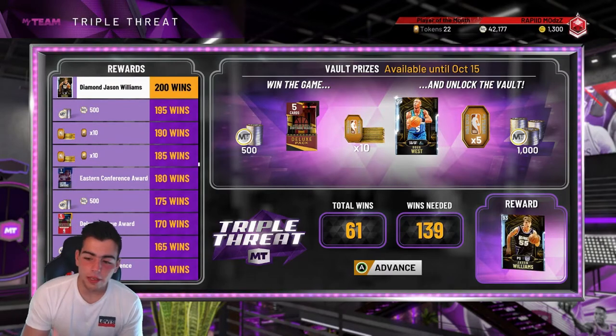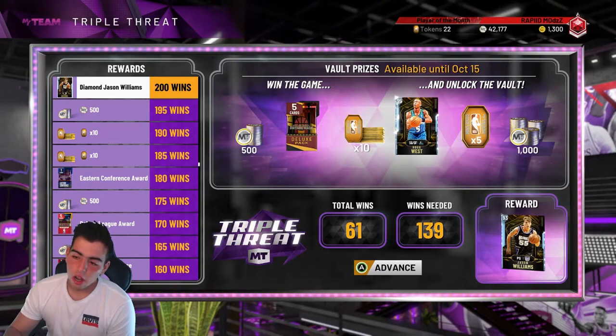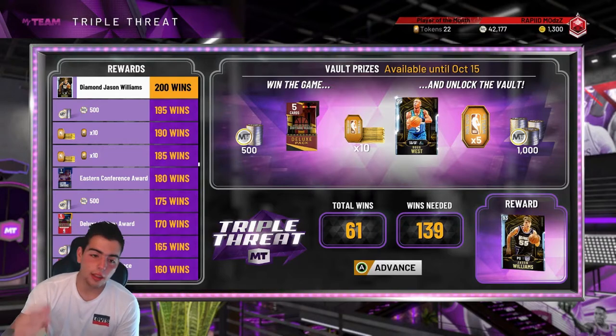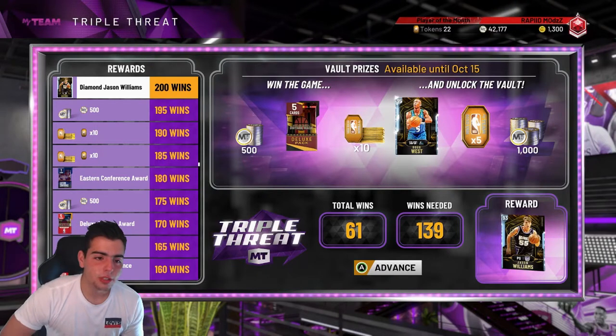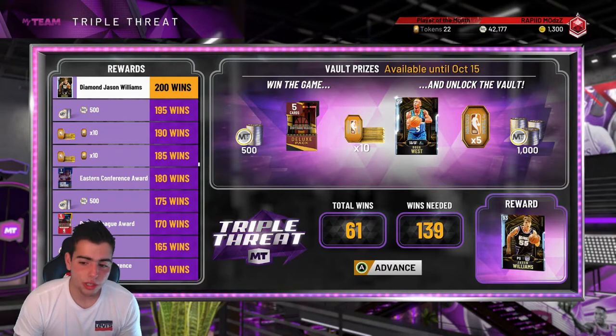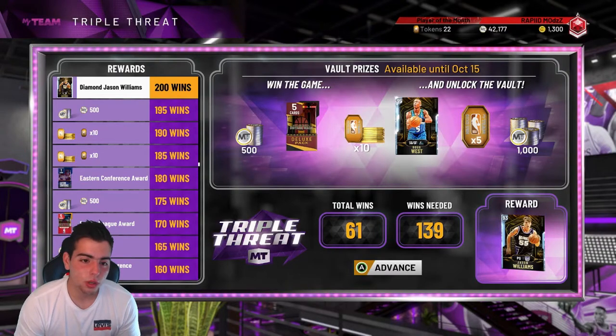In my opinion, the point guard cards are really weak in this game. Jason Kidd's my starter and Stephon Marbury's my bench point card. There's no real Diamond point guards in the game besides Earl Monroe, and I don't really like him. But we got Jason Williams at 200 wins, which is a big dub — he's got handles, three-ball, layup, all that. I think he's really good.